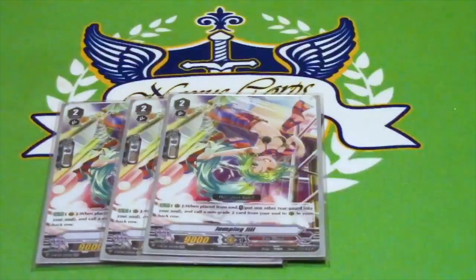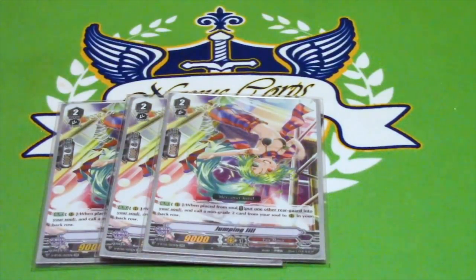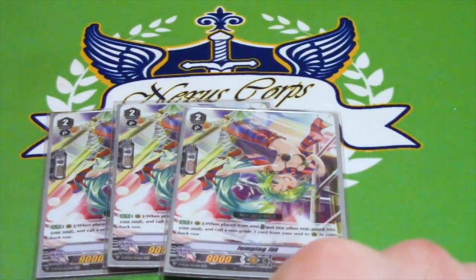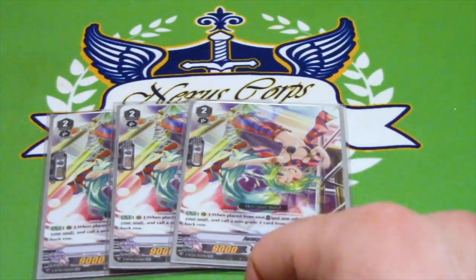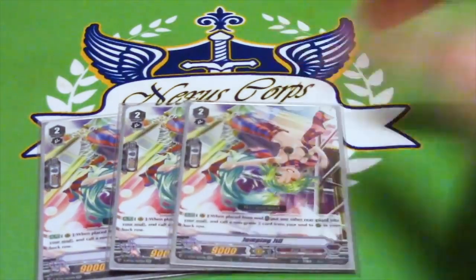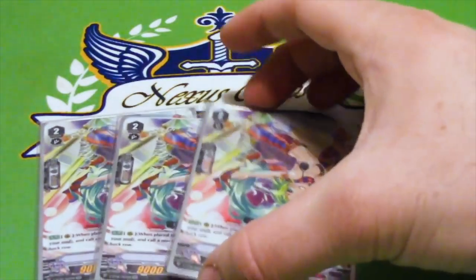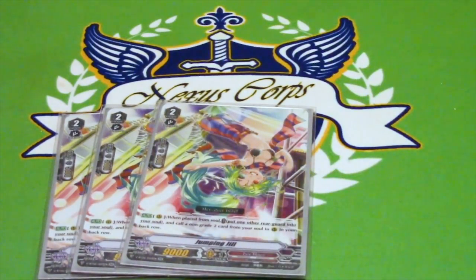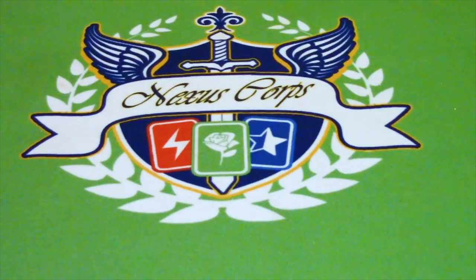3 copies of Jumping Jill — another Workeroid, bringing us to 9. Grade 2, 9k. When placed on Rearguard Circle from soul, you put one other rearguard into your soul and call a non-grade 2 to the back row. It's too bad you can't call her to an Excel circle and then call a non-grade 2 out on that same Excel circle, but I'm guessing Bushiroad did that on purpose. It allows you to make a new column — if she's called out by Alice, you can suck a rested unit back in and get something behind her, making a 17 or 20k column on Golden Beast Tamer. It only works when called from soul, and you don't want two out at the same time since you can't call to the front row.